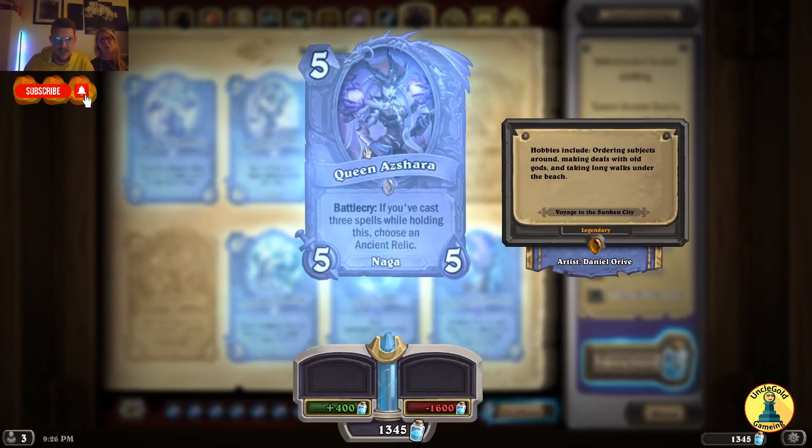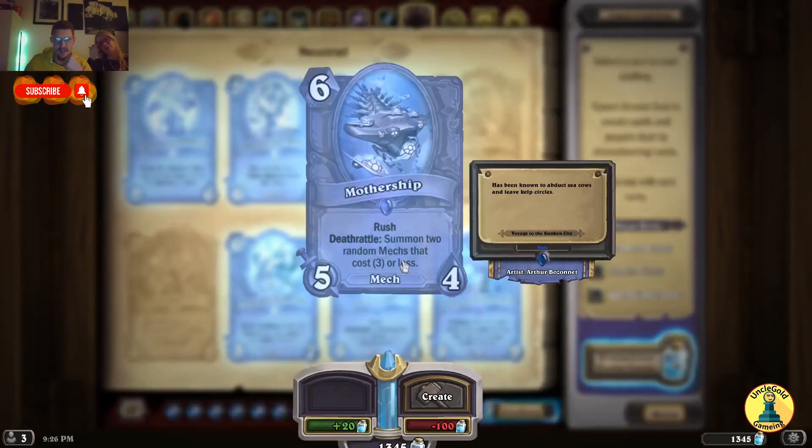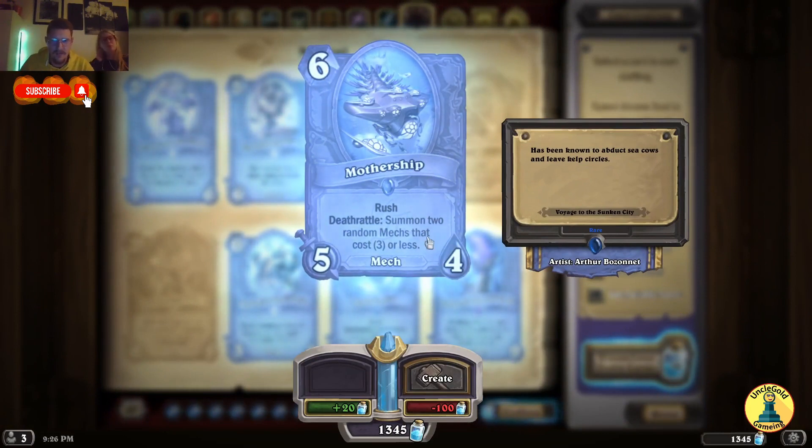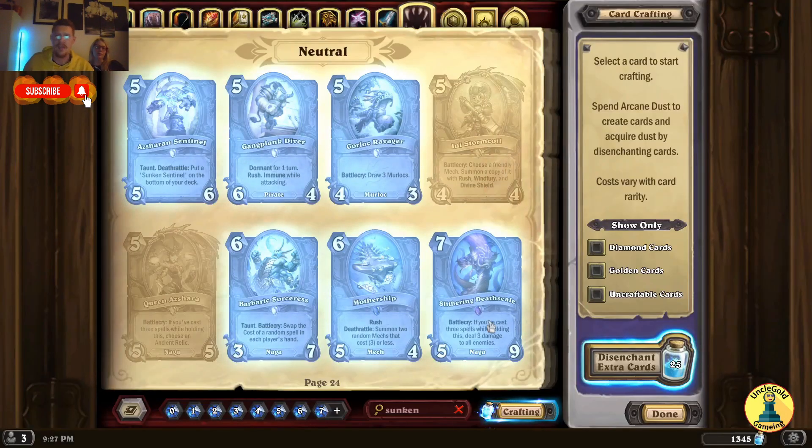Queen Azshara — Battlecry: if you've cast 3 spells while holding this, choose an Ancient Relic. These Ancient Relics are probably OP. Barbaric Sorceress — Taunt, Battlecry: swap the cost of a random spell in each player's hand. This could backfire easily, I don't like it. Mothership — Rush, Deathrattle: summon 2 random mechs that cost 3 or less. This is a strong card. Slithering Death Scale — Battlecry: if you've cast 3 spells while holding this, deal 3 damage to all enemies. We clearly have some spell classes — I think we're going to have Spell Paladin, Spell Hunter, Spell Priest and Spell Shaman.